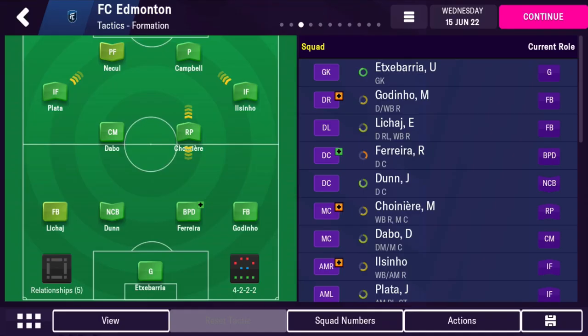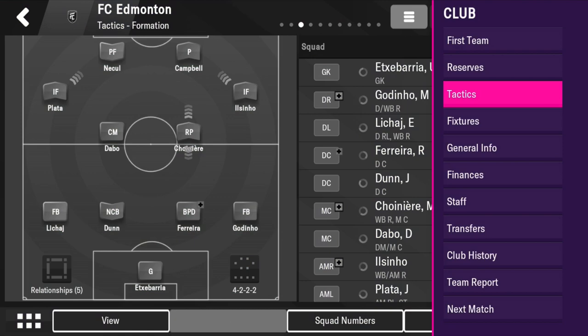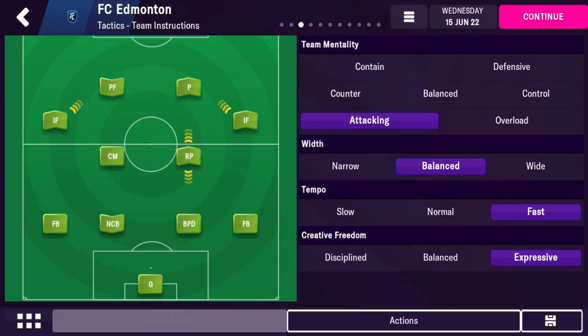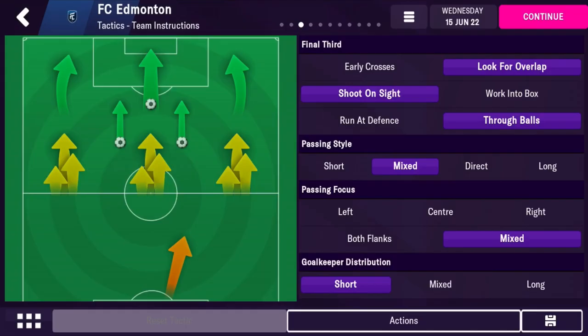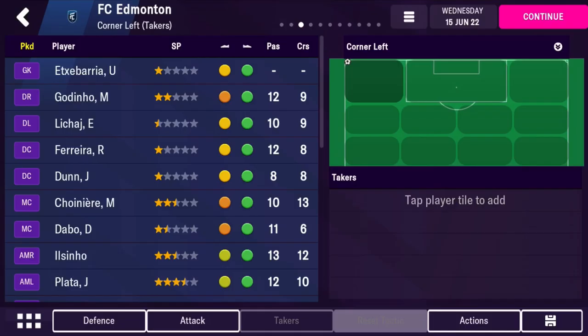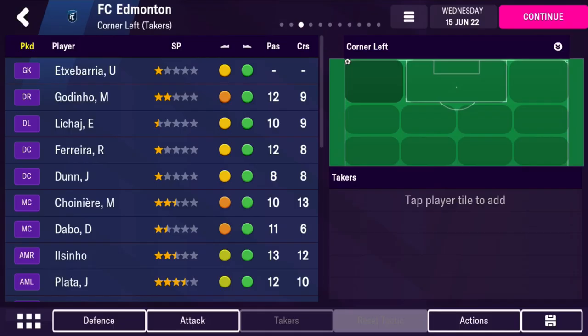So a great result at the end. I'll show you the tactic one more time — it's a 4-4-2 or 4-2-4, more attacking. Here are the attacking instructions, here are the defensive instructions, and for set pieces if you want, just use short corners with the default instructions.